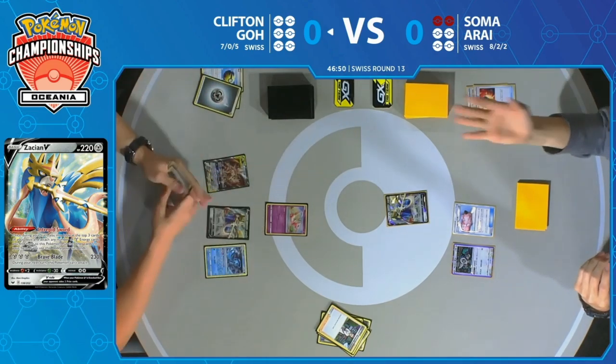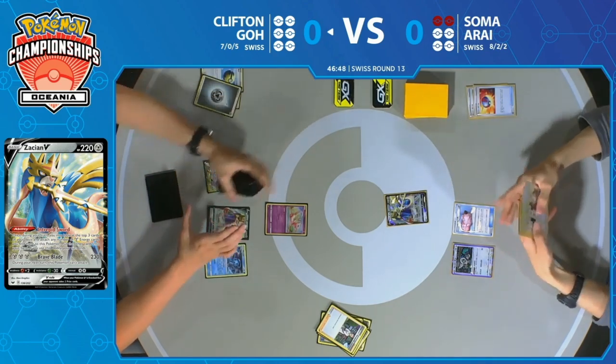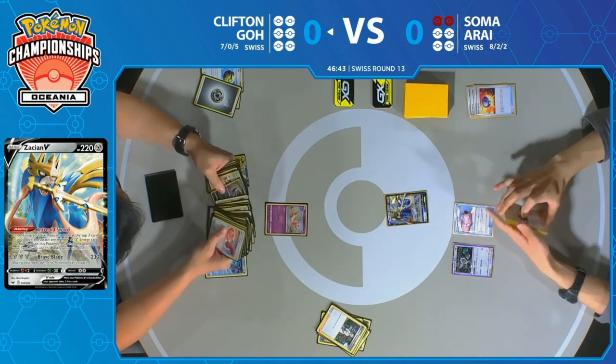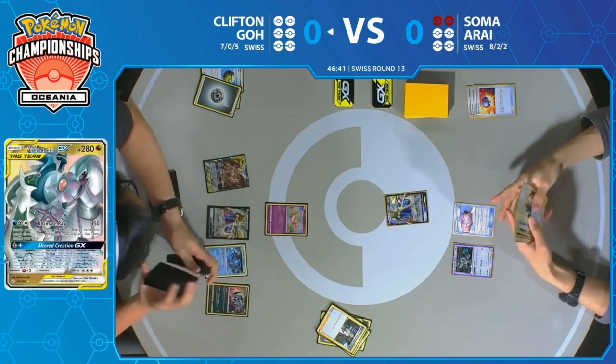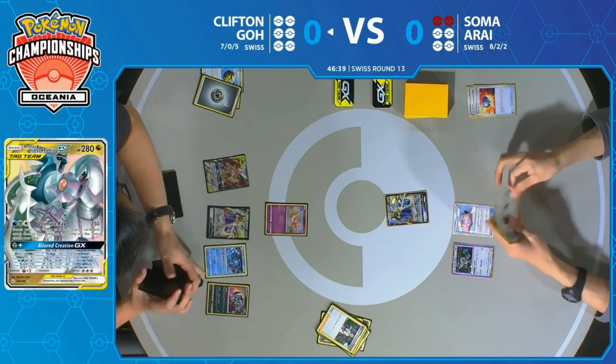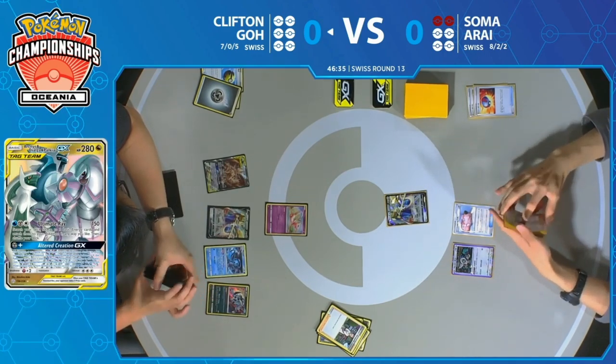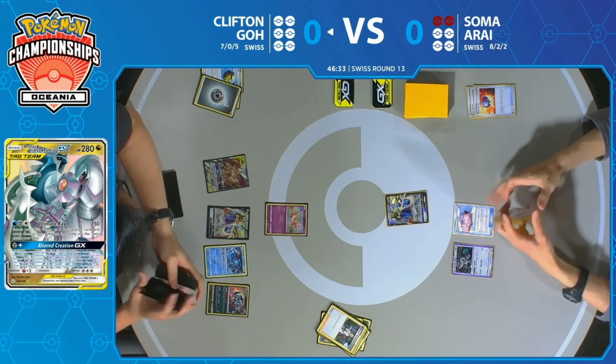Lily's Poké Doll was one of those cards we should have spoken about among the top three impactful cards in this tournament, alongside Quick Ball and Professor's Research. It's put in a lot of work in many different decks we've seen on stream. It's a really disruptive card — if you have two Lily's Poké Dolls in play, you're really preventing your opponent from taking prizes, which is one of the core strategies for most decks here.